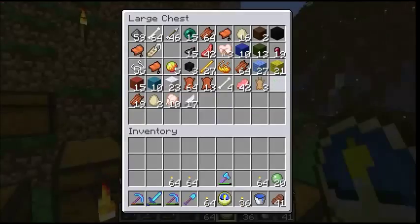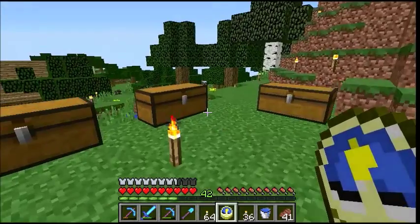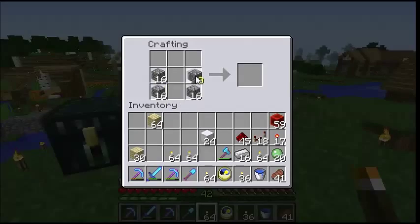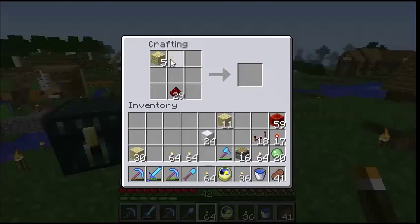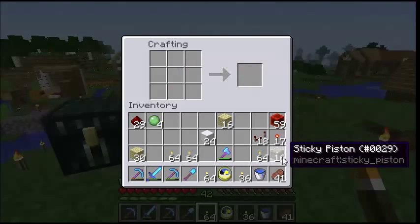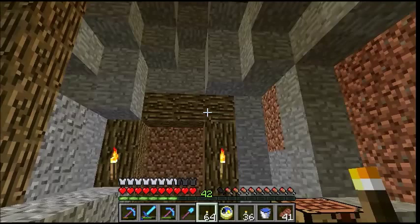I'll get those back out and make those pistons. If you don't know how to make sticky pistons — just know that I won't show you and you'll never find out how to make them ever. So here's the spot, right next to the defunct map wall.